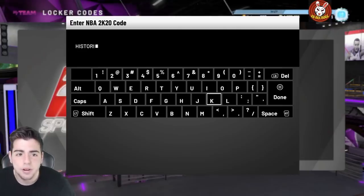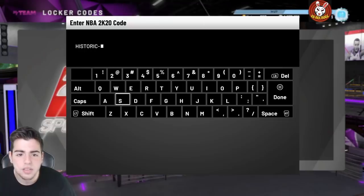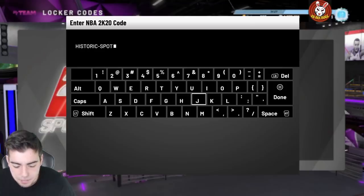Here it is: the code is historic-dash-spotlight-dash-sim. Honestly it's pretty interesting. Hopefully we get some fire — I want to get an opal in this free pack. Obviously it might not happen, but I'm gonna stay confident and hopeful.